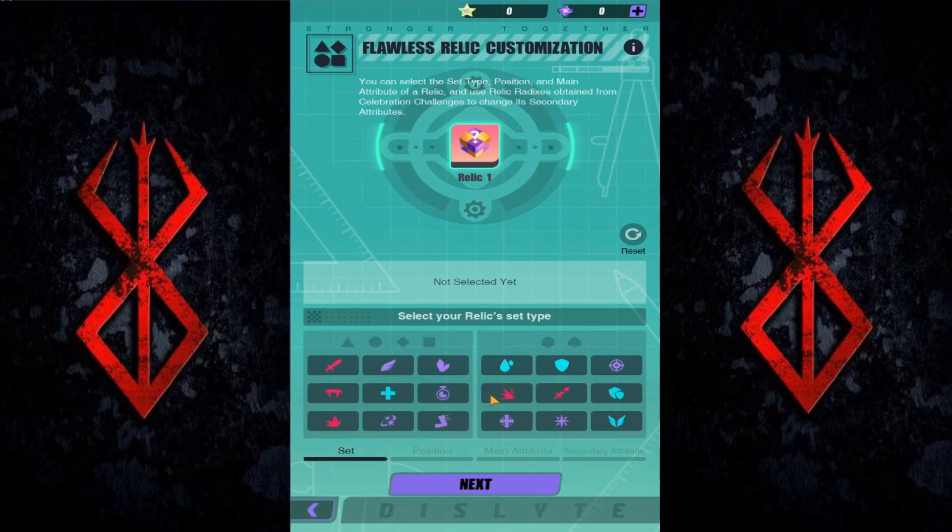The best way to use it, in my opinion, is either Hammer of Thor or crit damage for the circle piece. The only worthwhile one is the circle piece for crit damage — any other piece is not worth it because the other main stats are easier to get. There's a data mine going around showing that crit damage main stat has a lowered chance to roll, so that's why the circle piece is the priority.